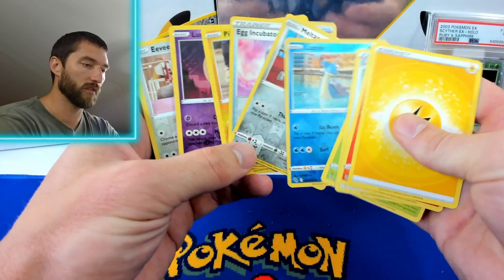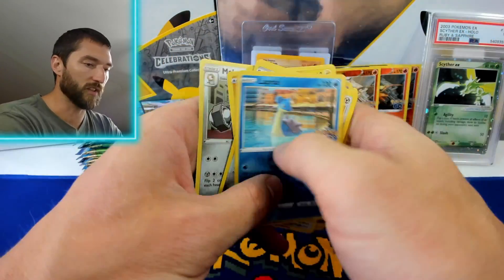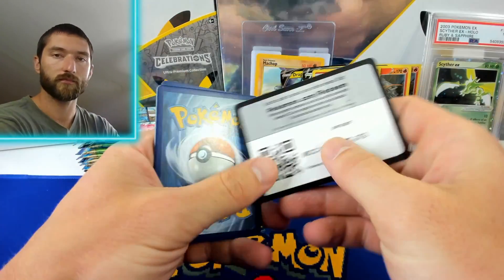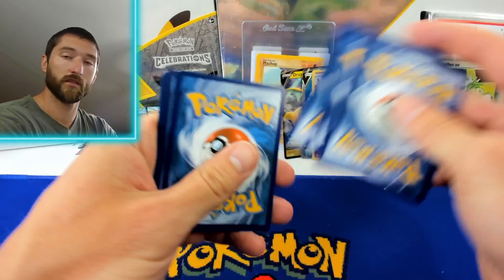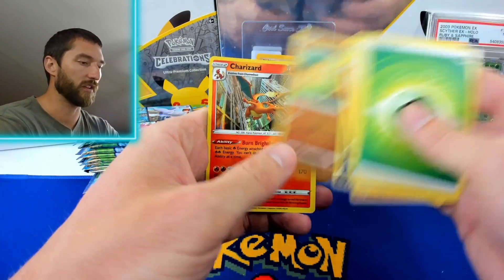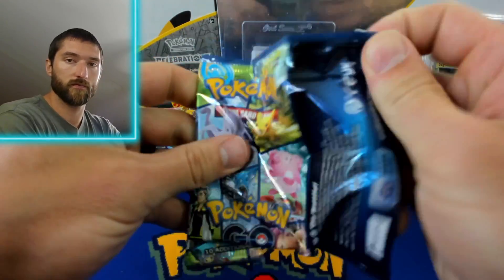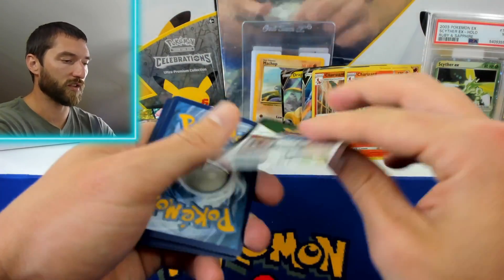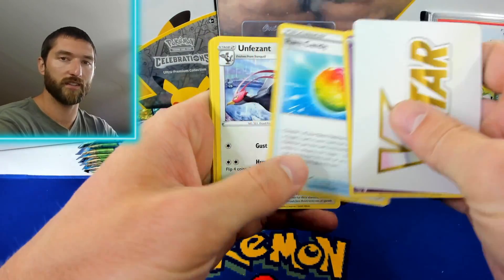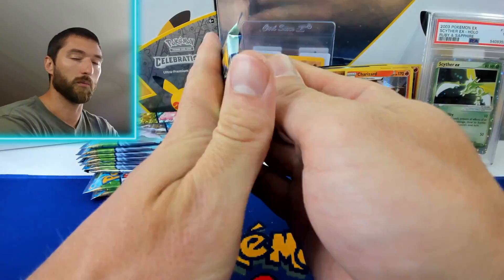Oh look, we got a Reverse Holo error pack — this is the third time I've opened one of these. That first one, we pulled a Mewtwo V-Star. The second time I was recording, talking to myself, and it ended up being a Dragonite V. Another Charizard. We're not pulling the Radiant Charizards this time but we're getting the regular Charizards. I was going to send off some holographic Charizards to CGC, but I have a tough time on the 10s — most of my Charizards were centered okay, condition was okay, but they didn't look that great and I wasn't expecting them to pull a 10.